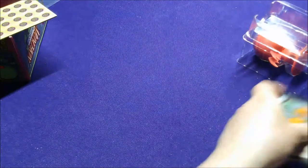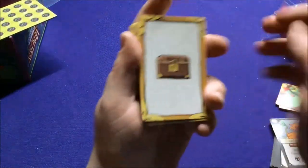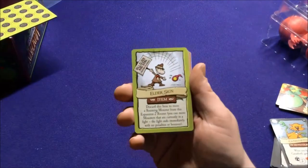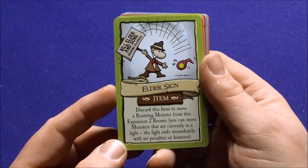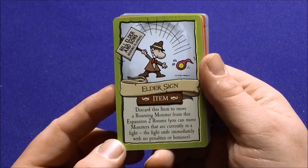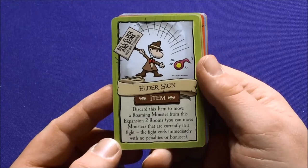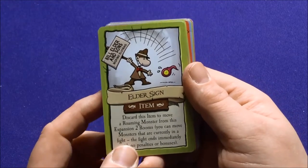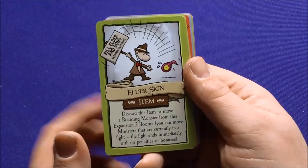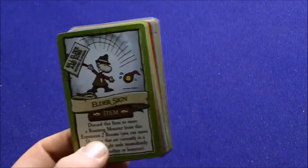Alright, so let's see what we have. We have our threat cards, our monster and rune cards, and our loot. Let's check out our loot first. We have Elder Sign — Bill Elder Signs Bespoke's Plumbing. Just use this item to move a roaming monster from this expansion to rooms you can move. Monsters currently in a fight — you're fighting melee, no penalty bonuses. You have to know what the characters are. They might have a symbol on some of them. I think this right here by the item card shows what set it's from.